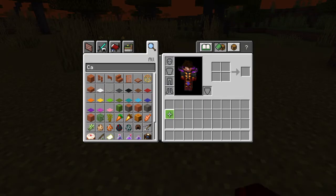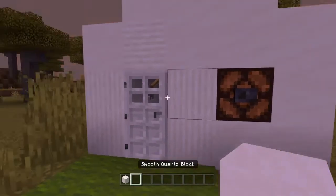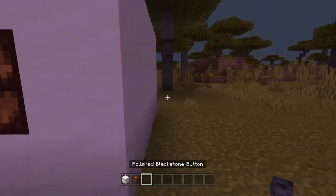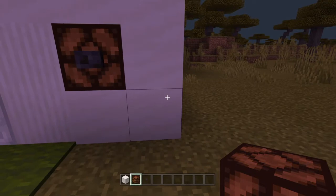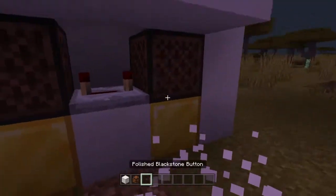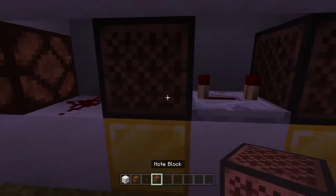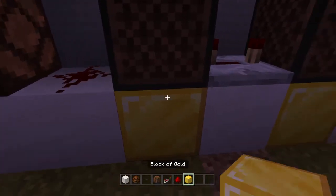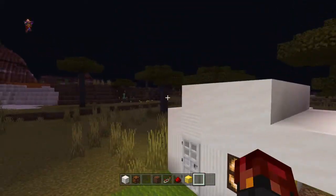I'm going to take everything out because I need to start from scratch. You're going to need smooth quartz blocks, a redstone lamp, and whatever button you want — it doesn't really matter. You're also going to need two note blocks, a redstone repeater, a piece of redstone, and two gold blocks.